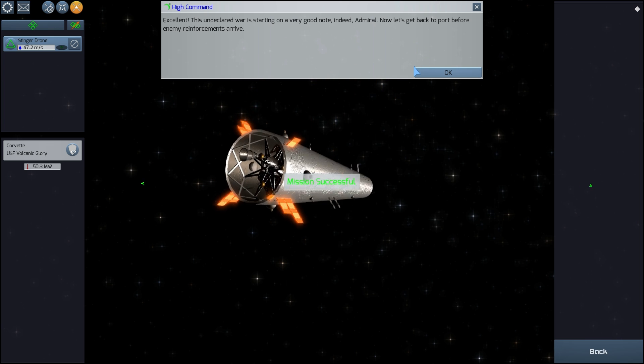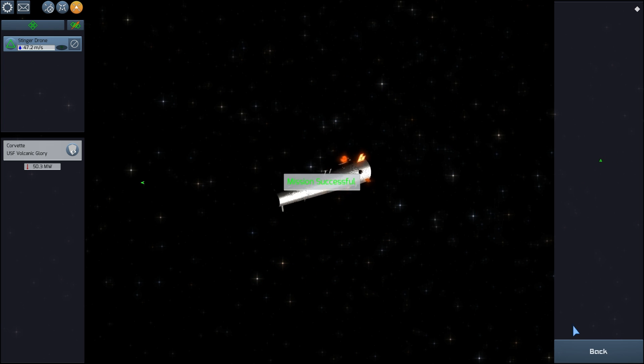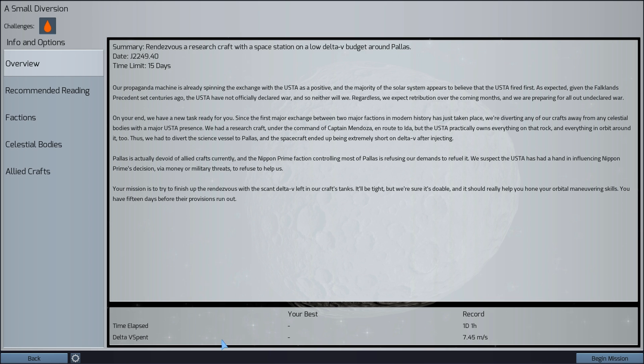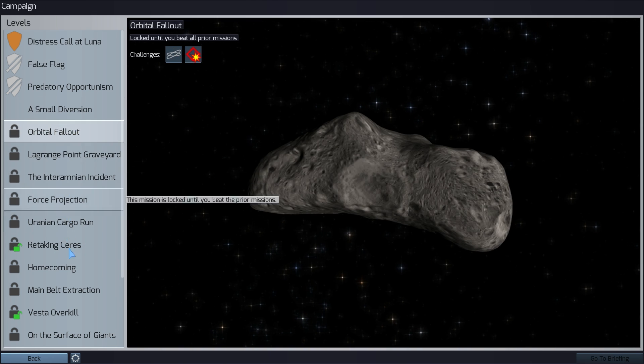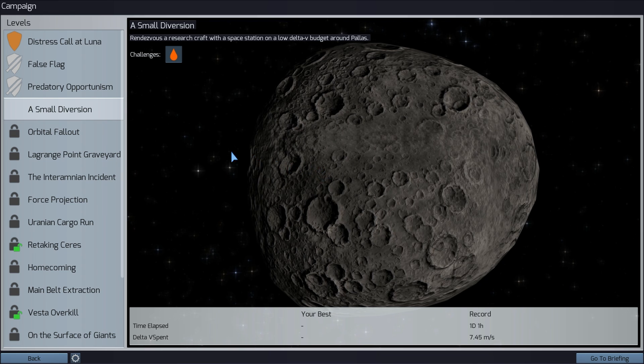Now let's get back to port before enemy reinforcements arrive. We were able to destroy that particular ship with only five drones and I still have about 15 left. This is essentially how the game works — there are a bunch of missions you can go through, maybe six hours of gameplay total. But the beautiful part is that it has a sandbox mode you can play with friends or by yourself, and a ship designer for designing different ships.